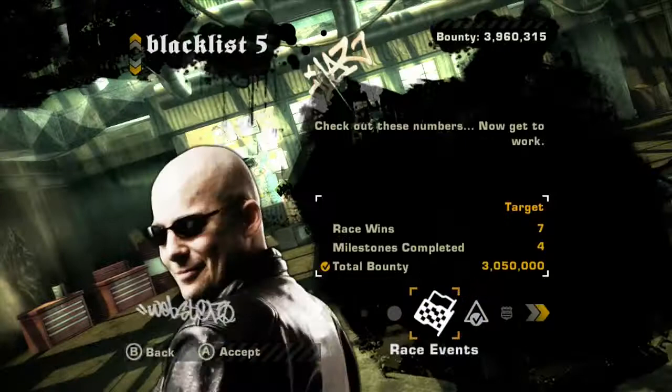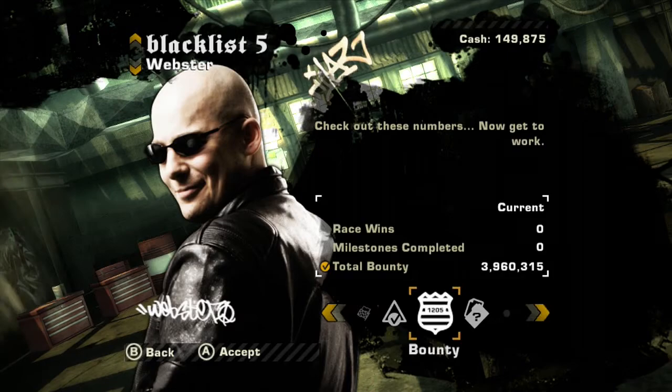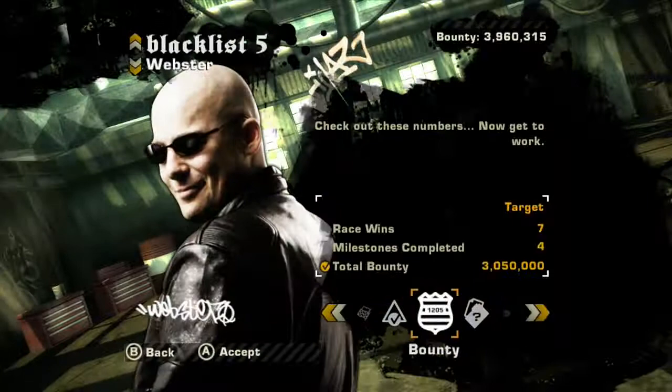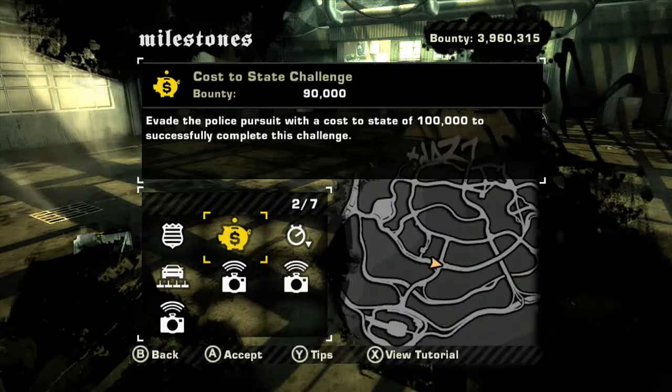I'm going to be using the Impreza for the police pursuits because that's my police pursuit vehicle. We've already got the bounty achieved — we're nearly over a million over his bounty, so we've way exceeded it. Let's see what we have to do for mission events. We've got another less-than-two-minute one: spike strip, get a bounty of 200,000.